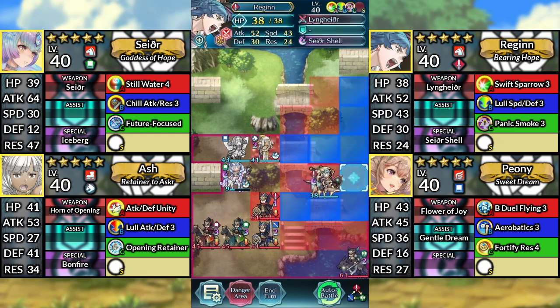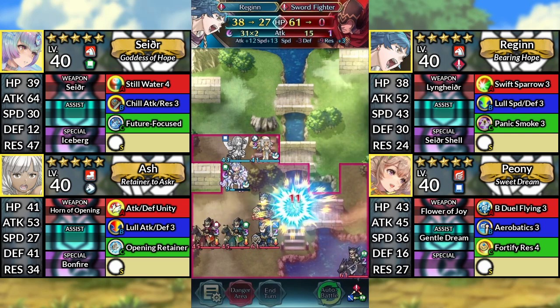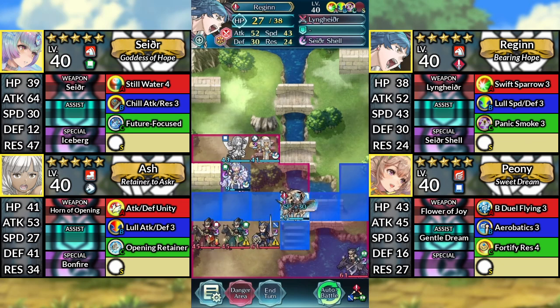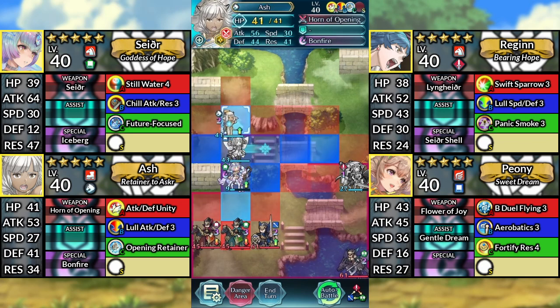Move Regan down to the left and attack the enemy two spaces below Ash. Then move Sather up to the right to Regan's original spot. Move Ash above Peony.